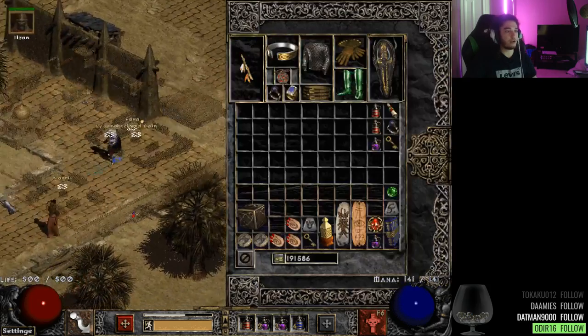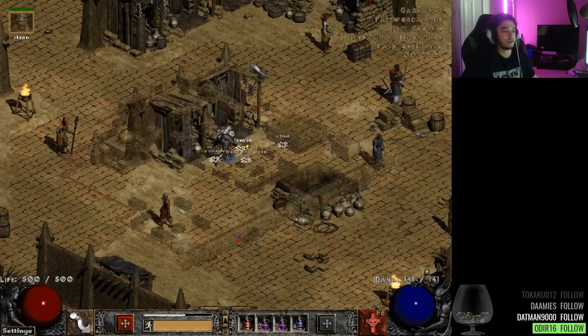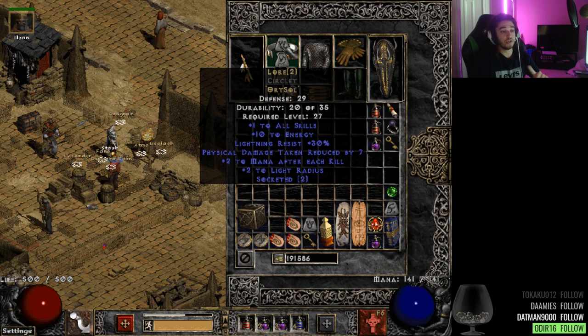Let me go over my gear. I have a plus two Summon wand, and most of this is self-found or played with my roommate — I haven't really gone to big trading yet. I want to figure out the value of things before I trade for them. I've got a plus two Summoning skills wand which I basically reset a shop to get, and plus three Lower Resistance, which is the curse I showed you. That's pretty cool.